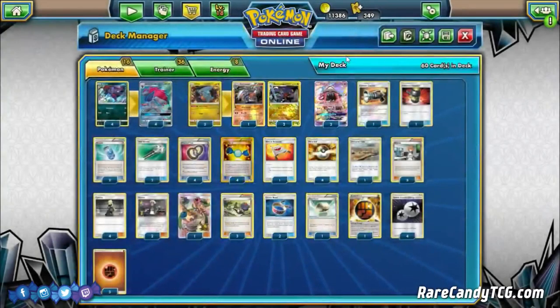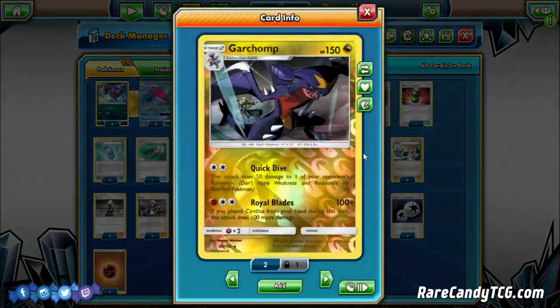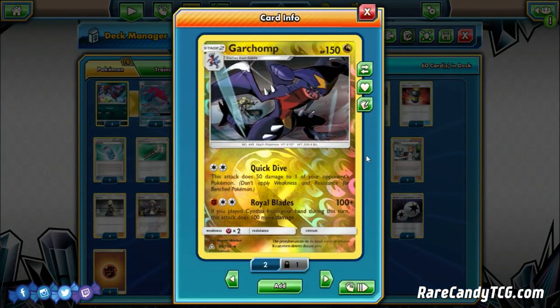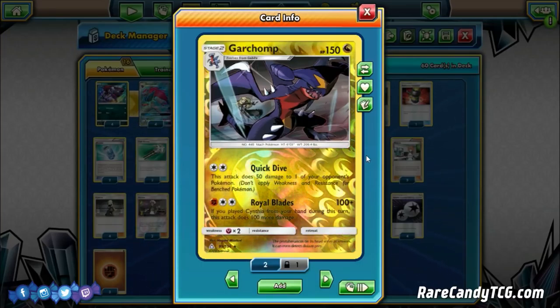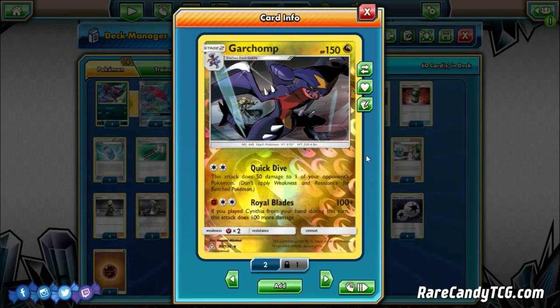The other key component is Garchomp from Ultra Prism. We're looking at its Royal Blades attack — for a Fighting Energy and two Colorless, it's 100 damage plus 100 more if you played Cynthia from your hand this turn. With a Choice Band that's 230, knocking out basically everything in the current format. It also only gives up one Prize and has free retreat.